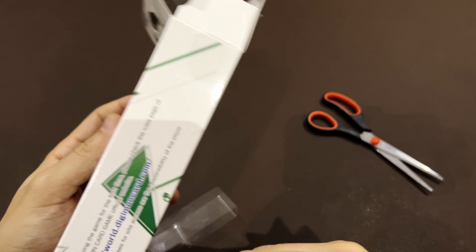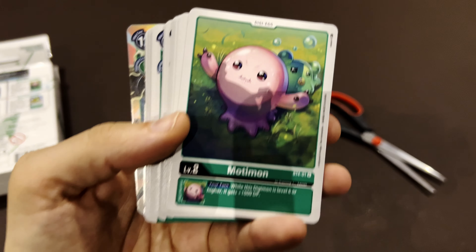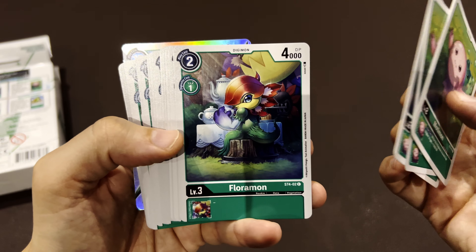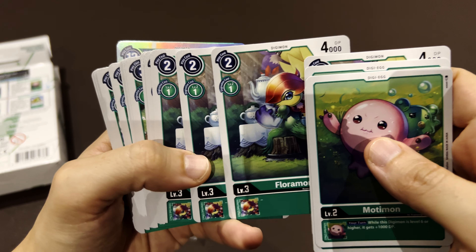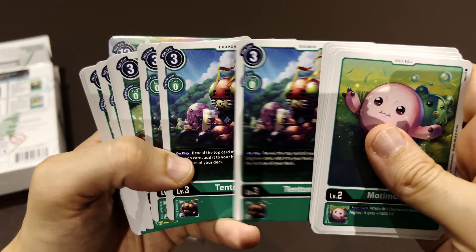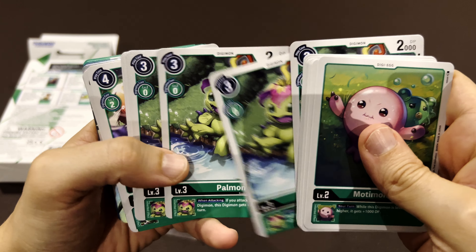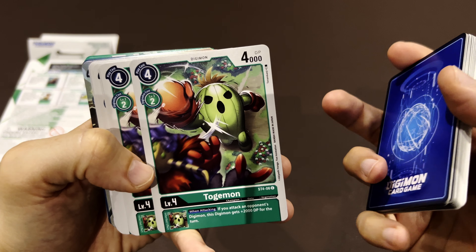The box does mention a website where you can check the game rules. Now let's see what this deck is composed of. We have Motimon, a level two Digi Egg, then Floramon at level three with 4,000 power, and Tentomon — I remember him from the TV series, he's the Digimon belonging to one of the main characters if I'm not mistaken. Palmon also appears, another level three.